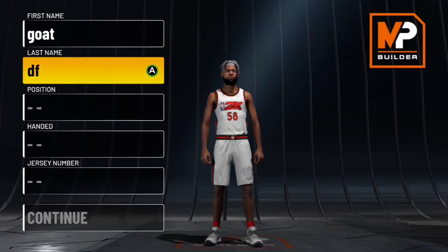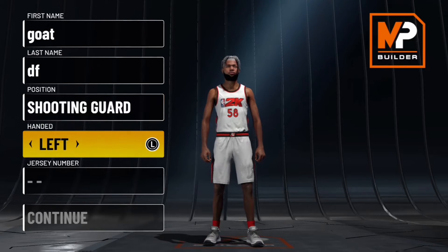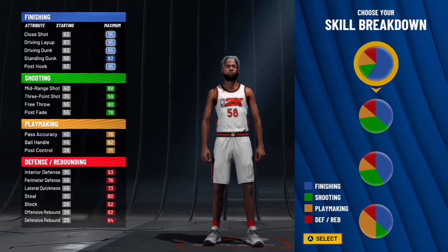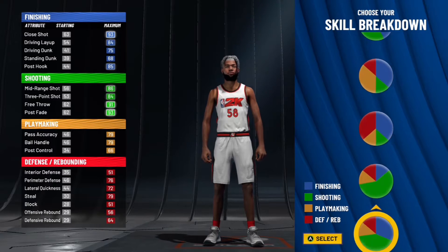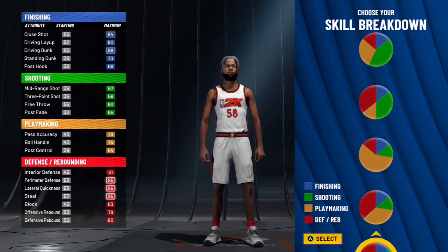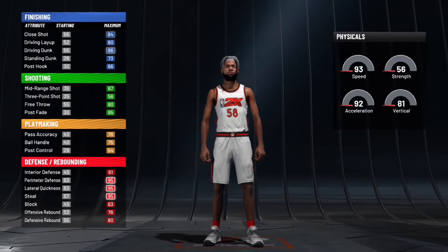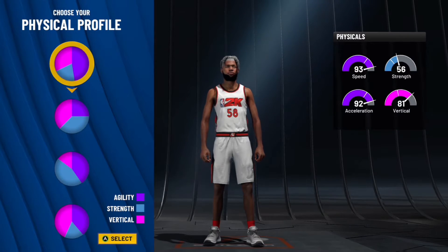We are in the player builder. Firstly, you want to position as a shooting guard, left-handed — just remember it does not matter, just pure preference. The pie chart is gonna be the pure red pie chart. You do not need that much shooting in your pie chart.